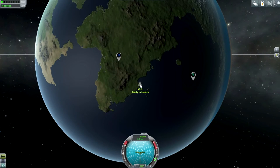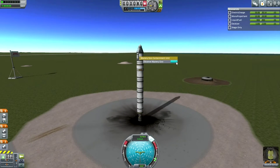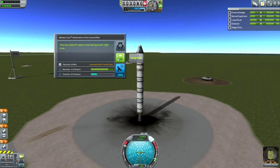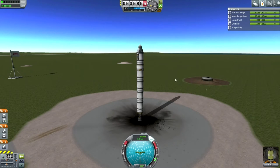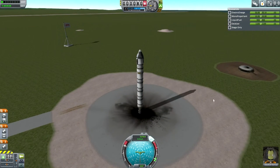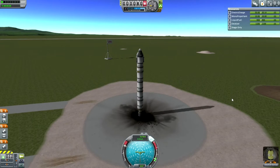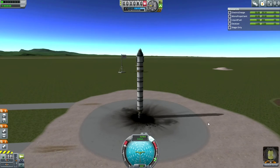We'd actually have to fight against that rotation if we went the other direction. While on the launch pad, I'll do a mystery goo experiment — 1.8 science. I'll keep that rather than transmit it. We're going for the first location which is relatively east, so we'll start pointing that direction soon after launch. Jeb looks good — let's go.